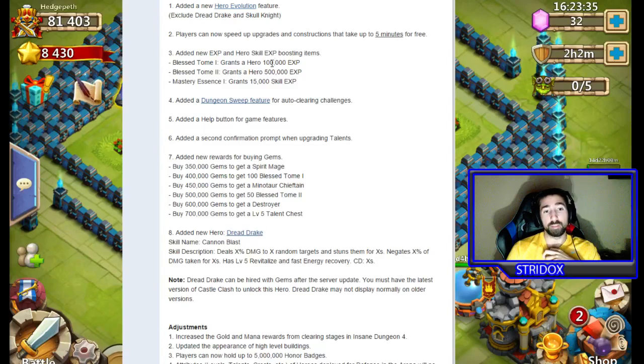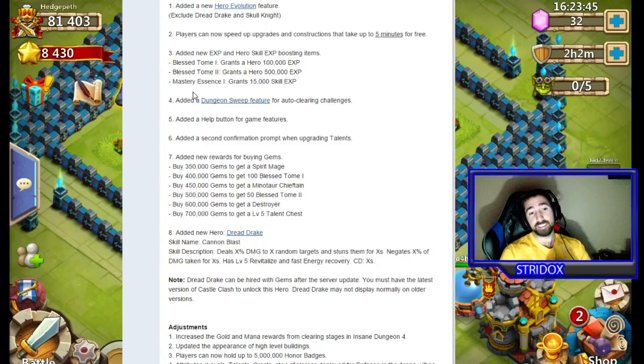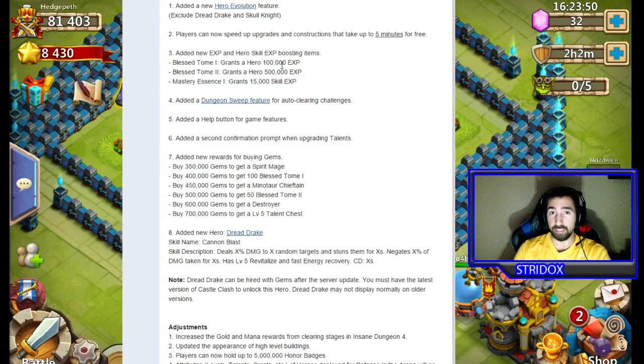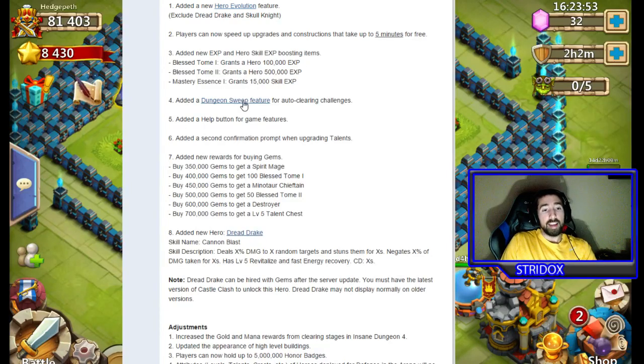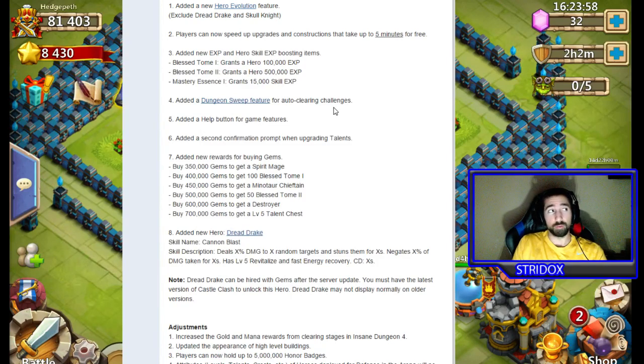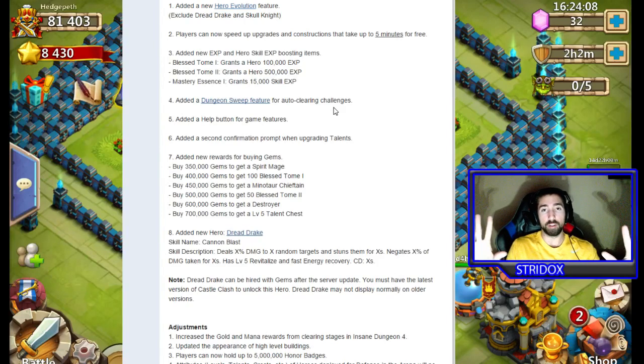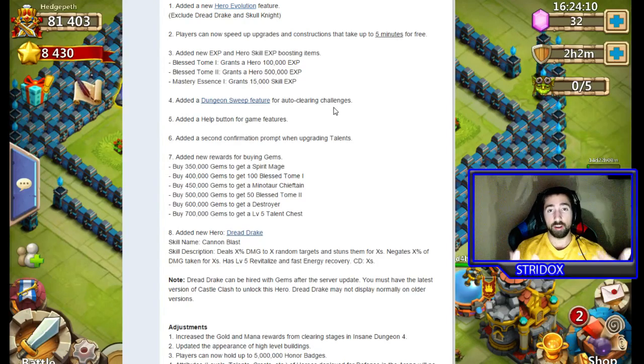They added new XP and Hero Skill XP boosting items. Bless Tomb 1 grants 100,000 XP. Bless Tomb 2 grants 500,000 XP. Mastery Essence 1 grants 15,000 XP — that 500,000 is a lot, that's awesome. They also added a new Dungeon Sweep feature where you can auto-clear dungeons. Instead of watching the whole dungeon, you just click Auto Sweep and it runs through instantly.